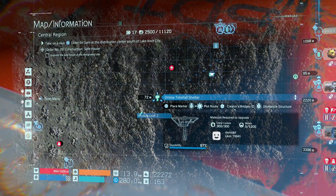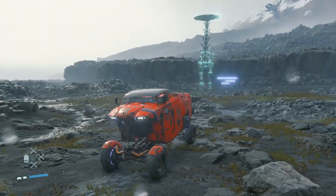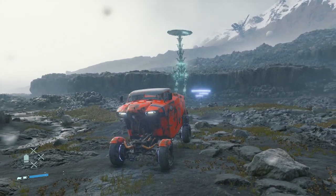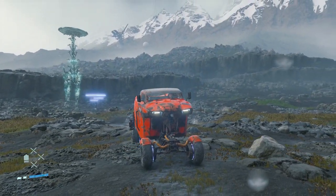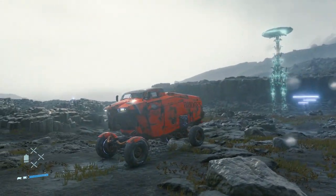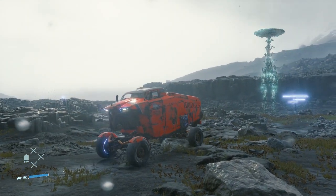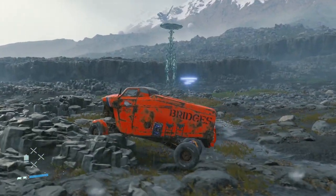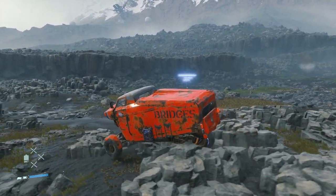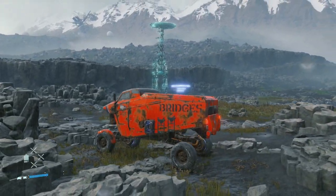The first one comes from Horizon Zero Dawn, one of my favorite games of this generation. If you come to this area of the map, you can actually see a hologram of a tall neck. I remember seeing this for the first time and completely freaking out — I thought it was an enemy at first until I realized, oh my god, that's a tall neck. You can't climb on it or get too close because it'll disappear. It is a hologram after all, but it's super cool.